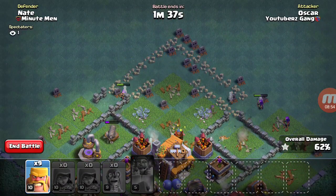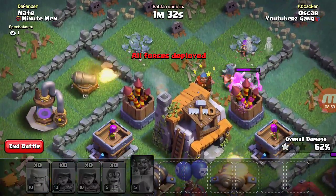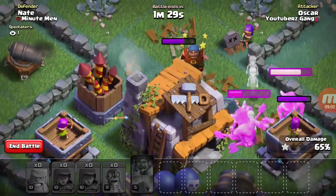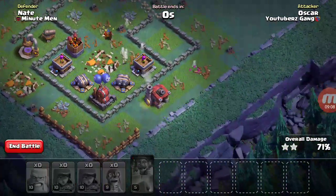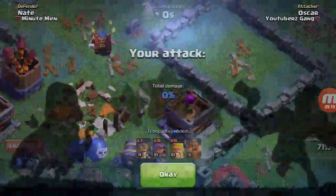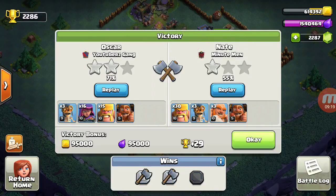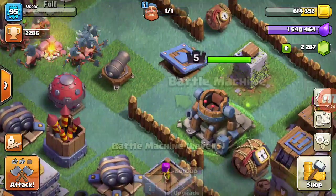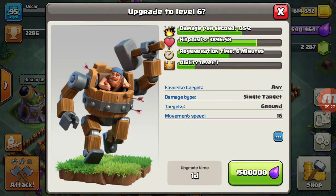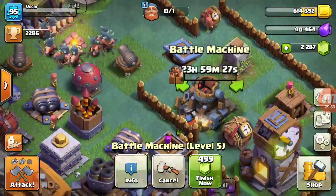I got the one star. I'm gonna get the Builder Hall, baby. Is it two stars, 71% enough? Yes it is — nice upgrade. Alright guys, we are going to be upgrading my Battle Machine to level six. It's level six. It's only gonna take one day.